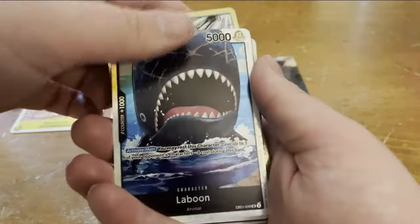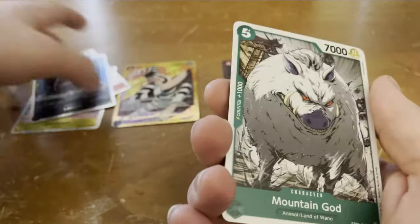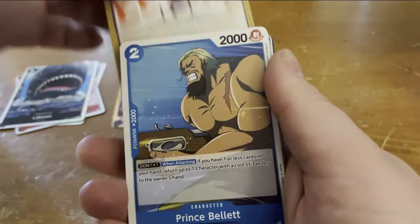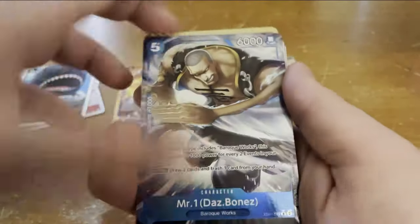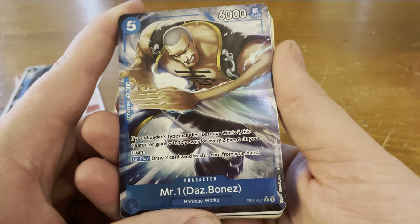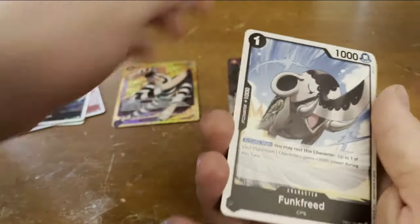I'm really excited for this set; there's a lot of cool stuff that can be used. We got Laboon here — he's really cool. We got an alternate: Daz Bones, actually. It was pretty cool. On play, draw two and trash when you're in — that's really decent. I don't think it's too horrible.